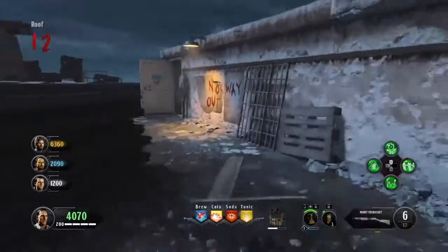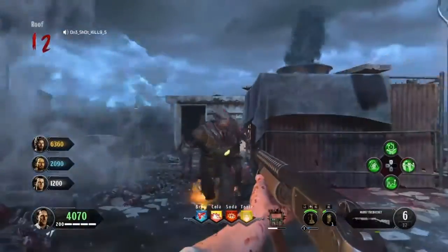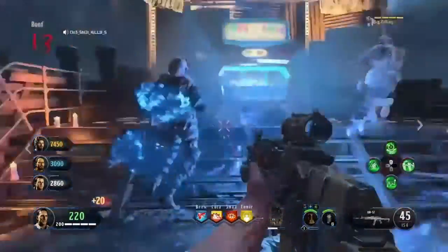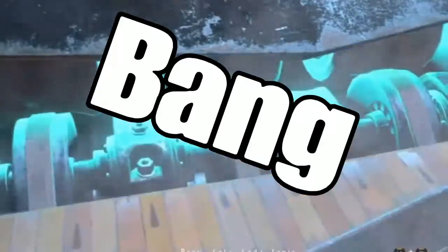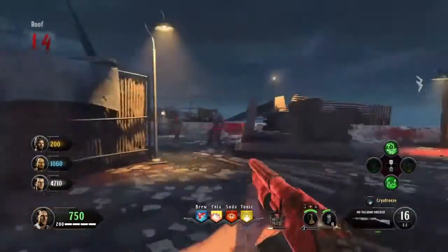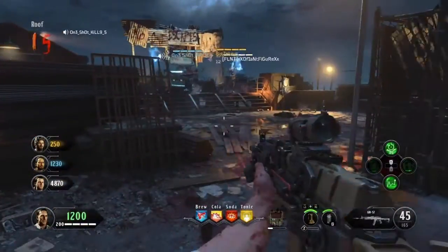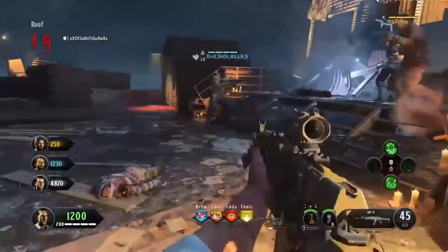Now our Deadshot Daiquiri is lighting up because we got five headshots in a row, so I can't miss my shots now. We got five thousand points — now I want to upgrade my trench gun. Upgrade that bad boy! Okay, so we have our trench gun fully upgraded now. I can't imagine how much damage this thing actually does, because if you get the five-headshot multiplier on a normal weapon like the KN-57, it can nearly one-shot a zombie with one bullet.